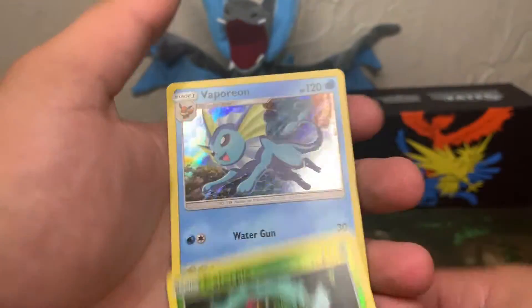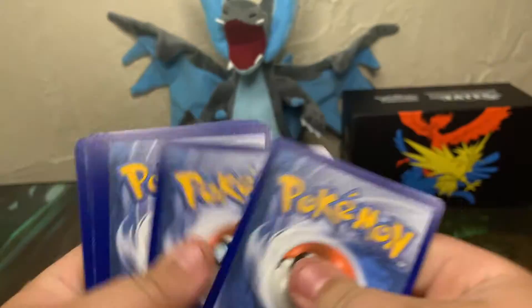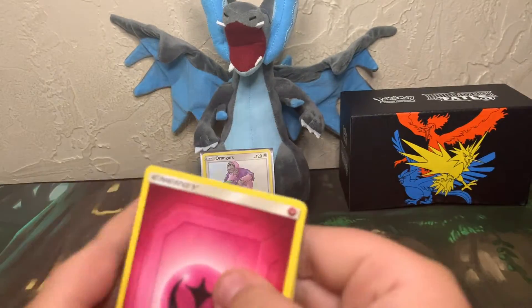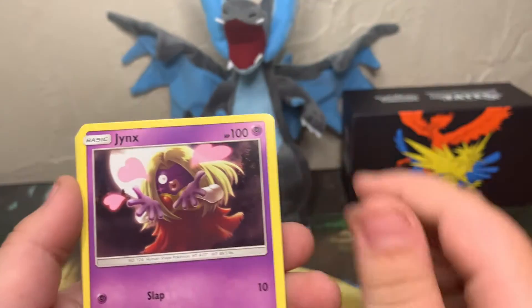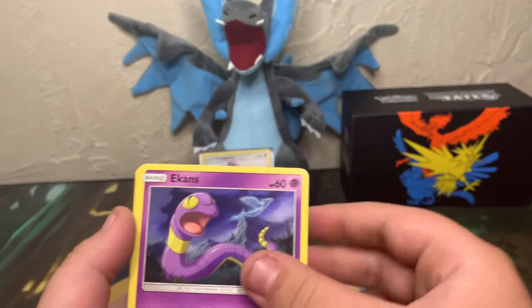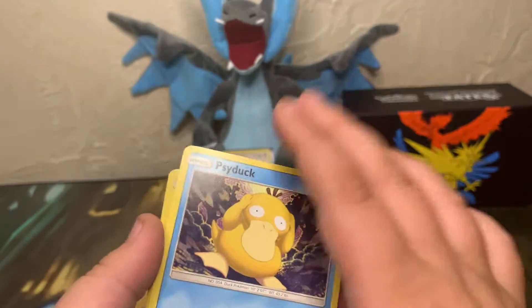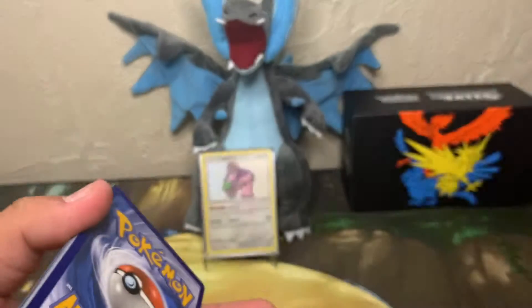Pack three: reverse holo Caterpie and some free Pokemon — fairy energy, Farfetch'd, Jynx, Charmeleon, Caterpie, Eevee, Ekans, Charmander, Psyduck, and a holo Flareon.